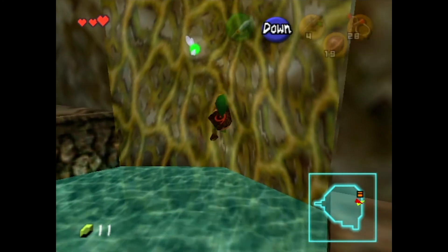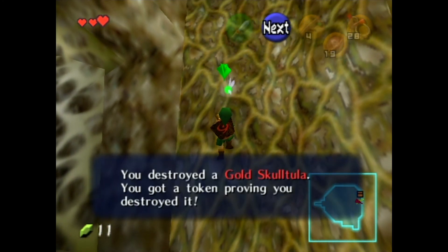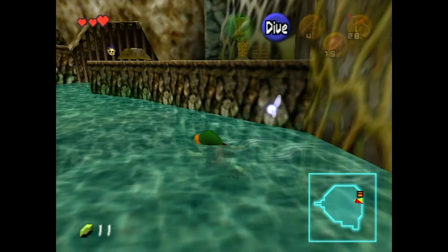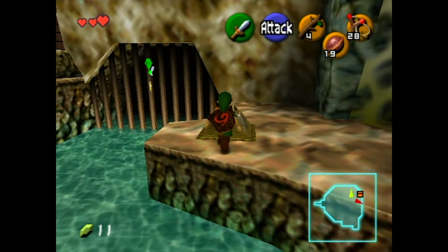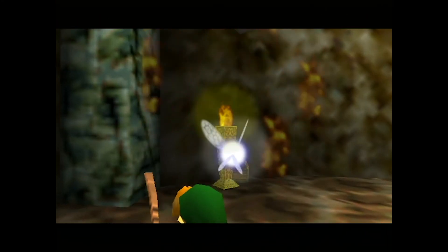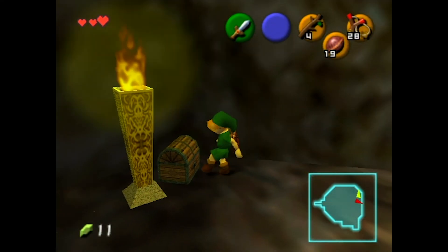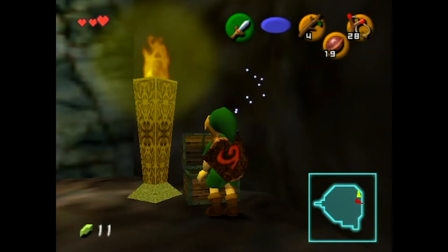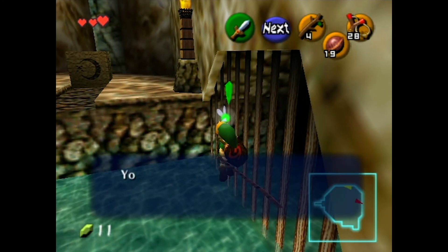Deku Seeds — that's for your slingshot. We can carry 30 right now, max of 50 with upgrades later. There are four Gold Skulltulas in this dungeon, but there's one we can't get on our first visit — we need to come back once we have more items. That actually happens a decent amount in the beginning of the game. The first two dungeons, you can't fully complete the Skulltulas until later on, because you don't have all the items you need.